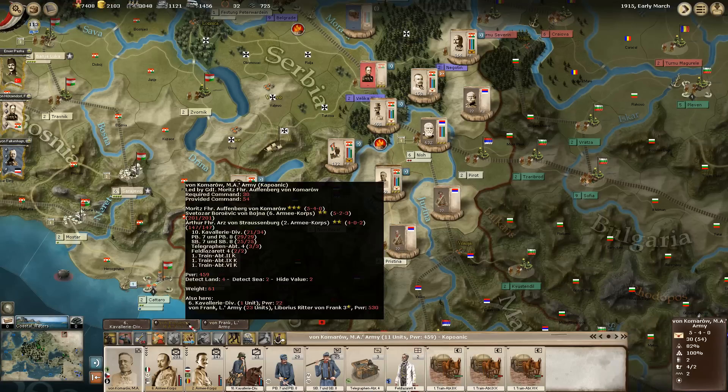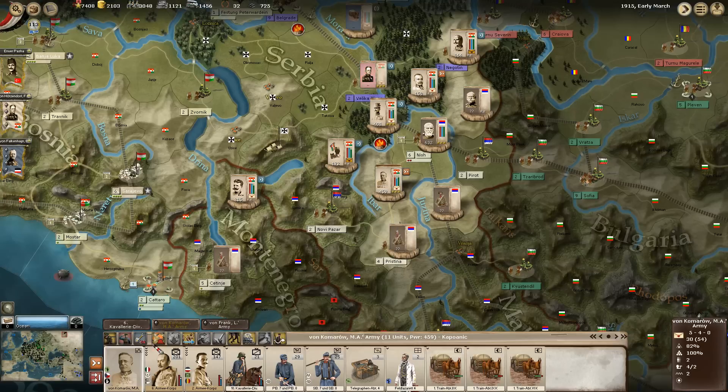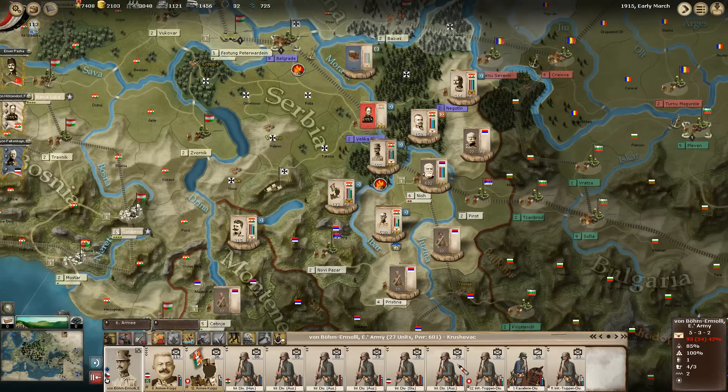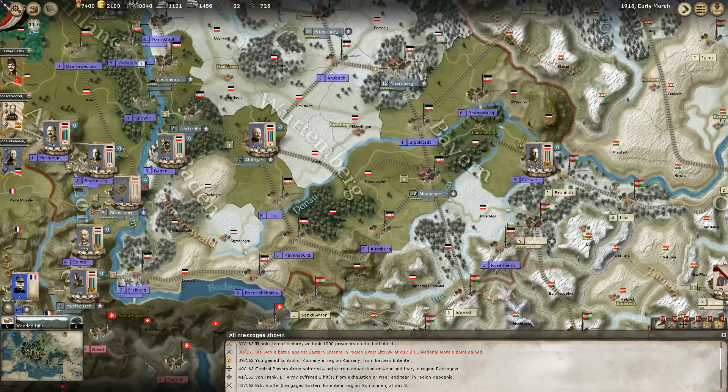I'll get one of the forces to make a major attack and smash through here - I want to see whether we can sandwich these guys in and close this trap further. This force says it's at half strength, whereas in reality they seem to be fine. As you can see, all the little troop cards update over time, which is quite neat. One stab over here and then we'll swing over - not much else going on in the front, so I think that'll be this turn.